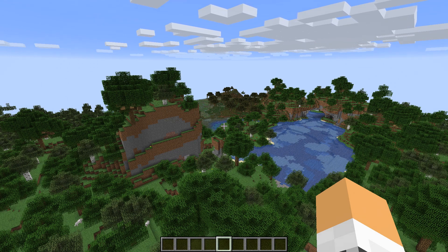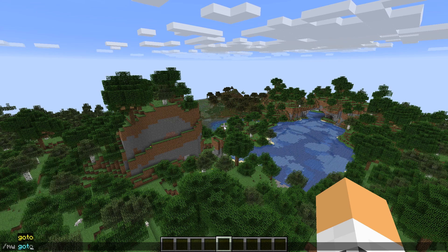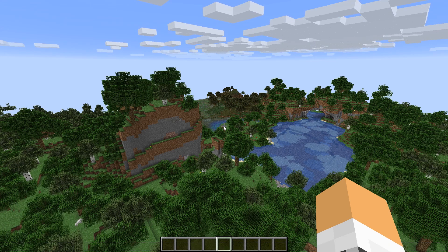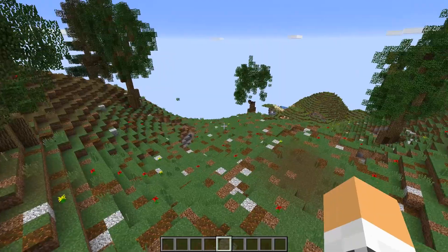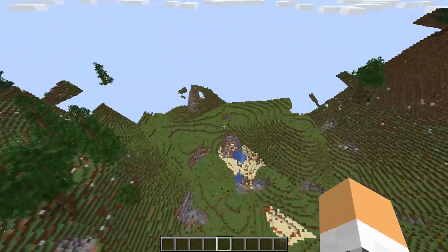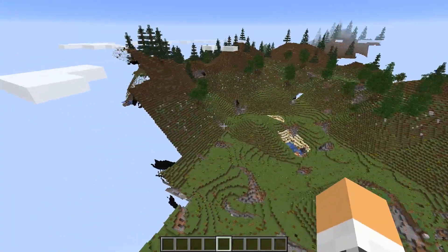To travel to that world you want to do 'mw go to' and then the world name, 'world2', just like that. I do want to warn you that you will probably experience some lag when you are flying around trying to load in, so just be wary of that. But as you can see, it has completely changed the landscape as we're flying around — a brand new cave system, villages, and all this type of good stuff.